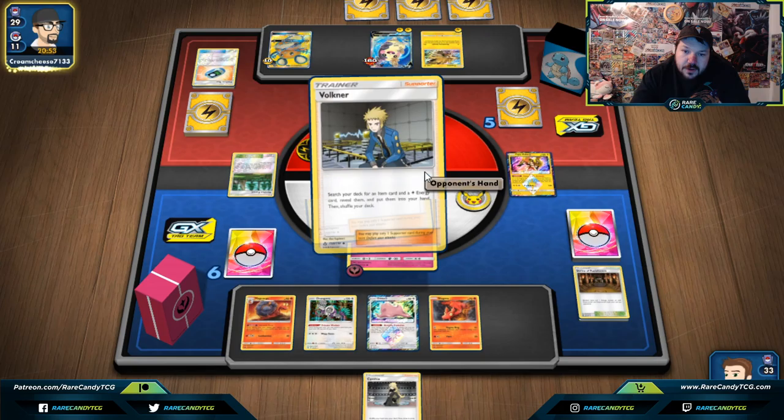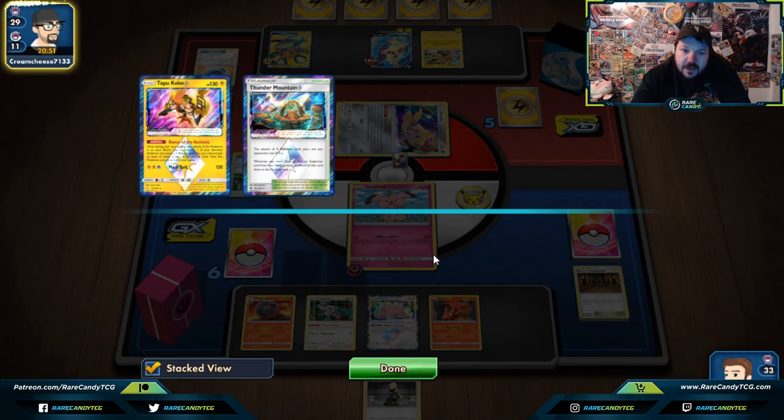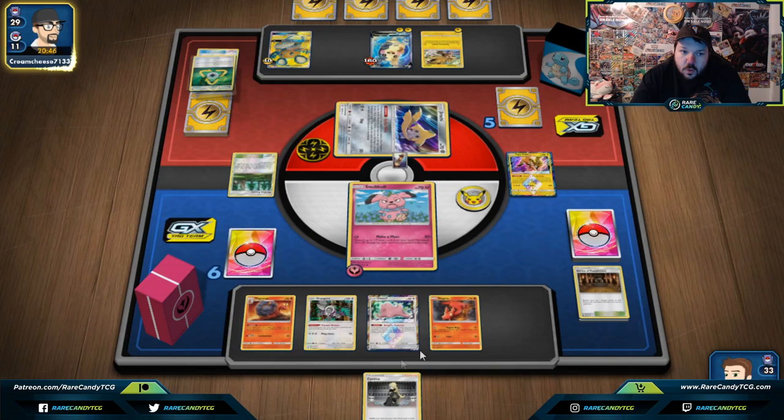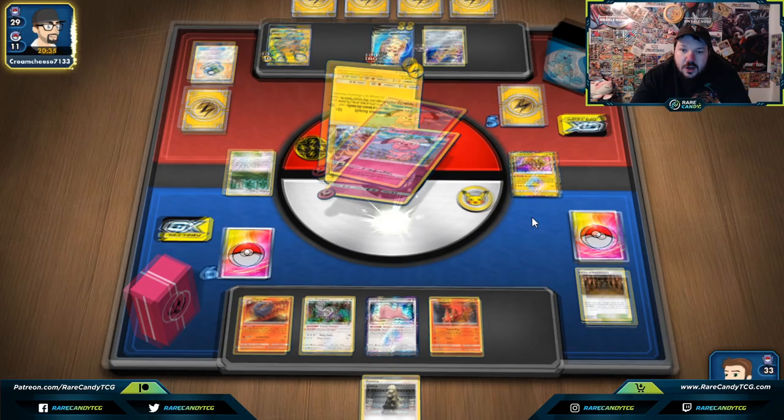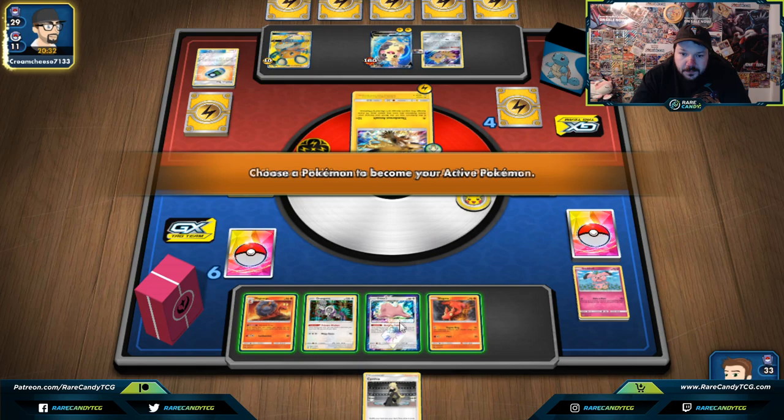Our opponent's drawn one Prize Card; we've drawn zero. But they've gone through their Thunder Mountain Prism Star and have now used their Tapu Koko Prism Star. It's hard to play against a one Prize Card deck for sure. They're just getting the Knockout with the Zapdos.